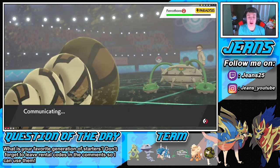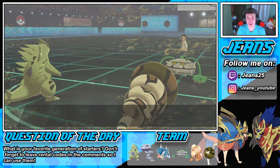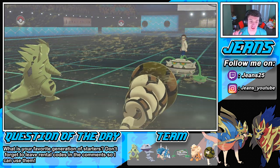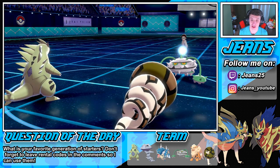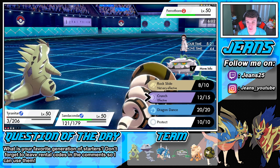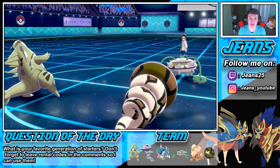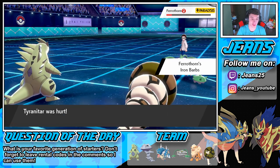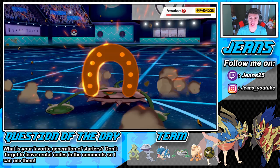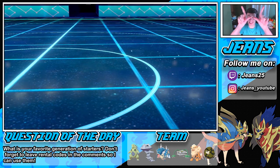I love Sandaconda, tons of fun to play with — we're going to go 2-0 with this team. He's Protecting, that's okay — we just do it again, he gets buffeted by the storm. Sandstorm is gone but we should still outspeed and take out both these guys. High Horsepower — bye bye T-tar, thanks for coming, the Weakness Policy Dynamax did some work. Sandaconda, show us what's up! Iron Barbs does a little bit of chip damage but we still won — we got that W! Yes sir!